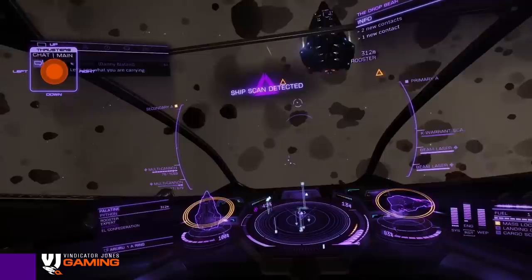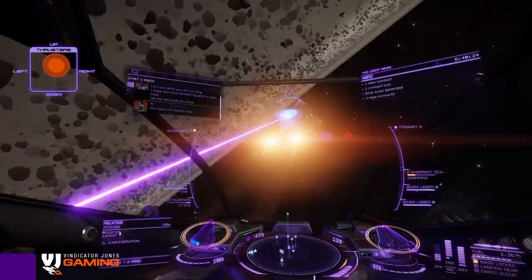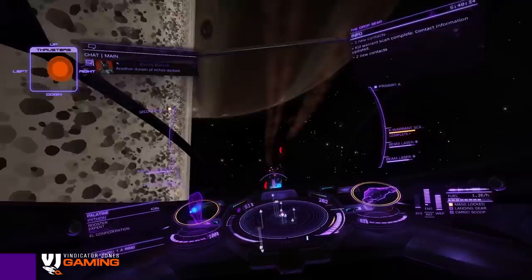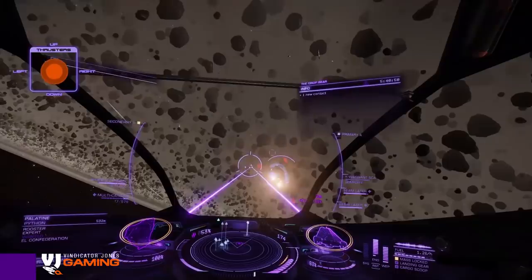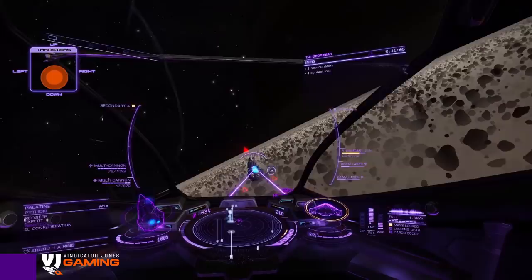I'm just trying to move into position right up close behind him, to make sure I don't overshoot him. That's nice and close. There are two hard point locations on the Viper, but they're right underneath it towards the back. He's got turrets. Really got to try to keep as close as I can. He's got lots of SCBs I assume, but that's okay. Just got to keep focusing on my position, using my thrusters, watching his trails, trying to keep my nose up so my weapons will keep fire.